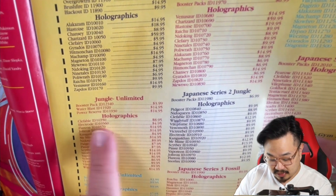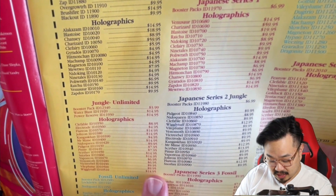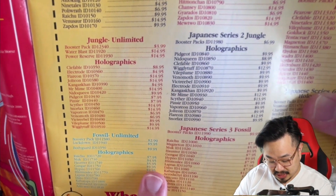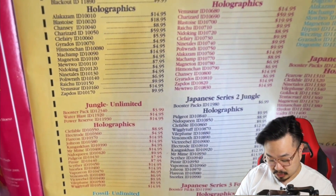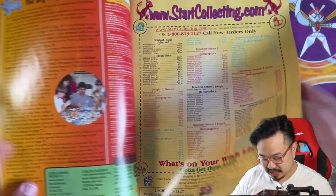Water Blast was $14.95, and check out the Jolteon at $14.95. For Fossil, a booster pack back in the day was $2.99 — same price as the original unlimited — and Lockdown was $9.95. Raichu was $7.95. The most expensive cards were Dragonite — a really cool card to have even now — Kabutops at $12.95, and Ditto at $12.95. That was one shop in West Central Pennsylvania.